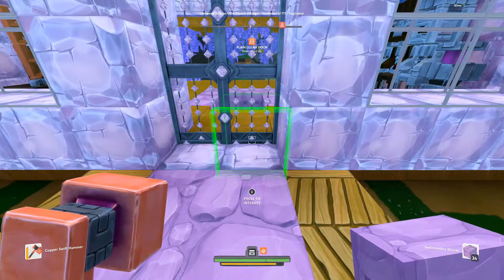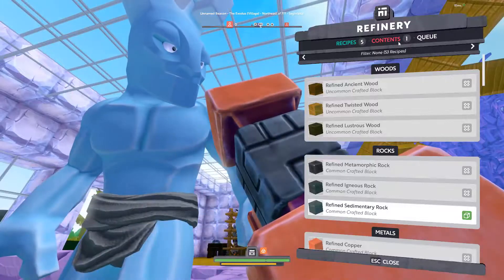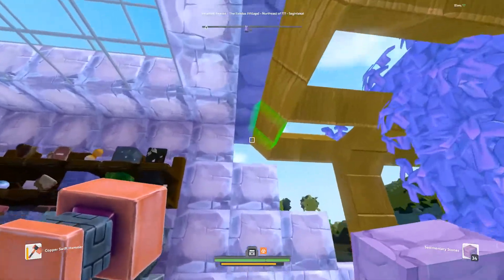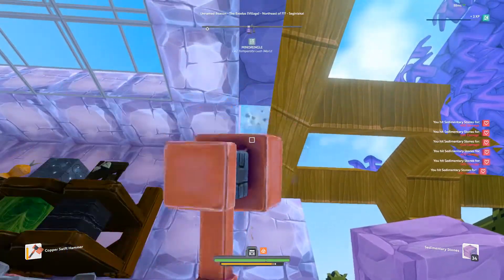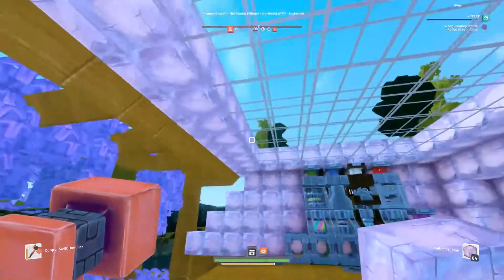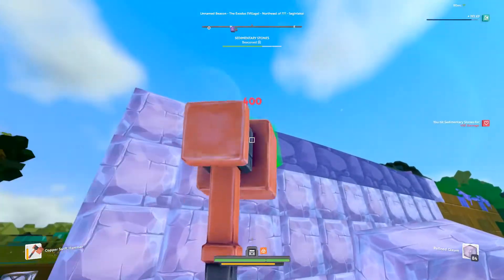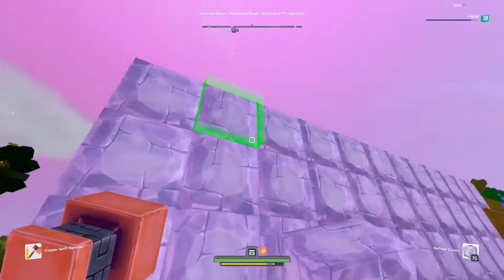I do have some stuff that is done, so let's go ahead and grab that. Yeah, 270 Refined Gleam — we'll fix up the stuff here that needs to be gleamed, and then we'll come right back. And there we are, just the final touches on the roof. I believe there's some stuff on the sides here. I need to get this out of here too, and the last two blocks, and then that is done.